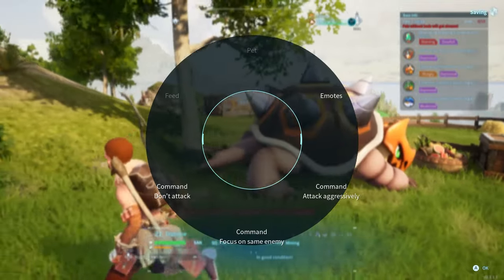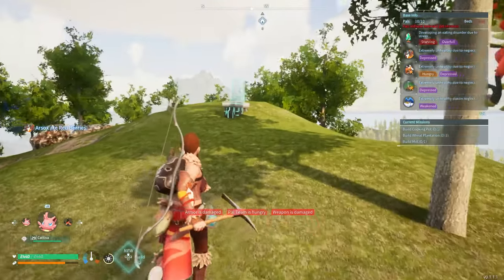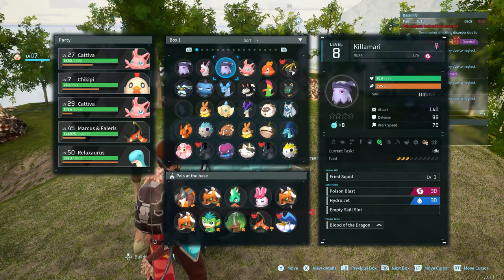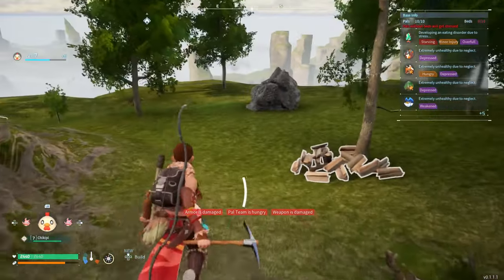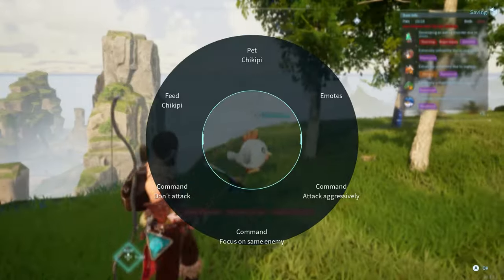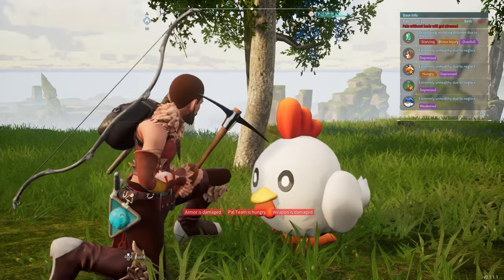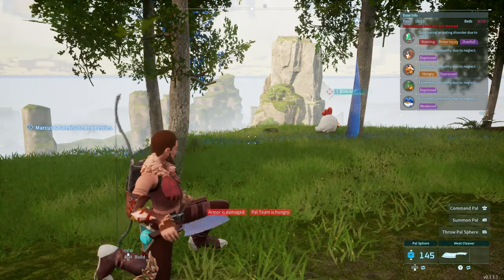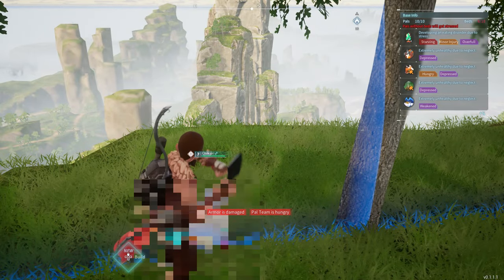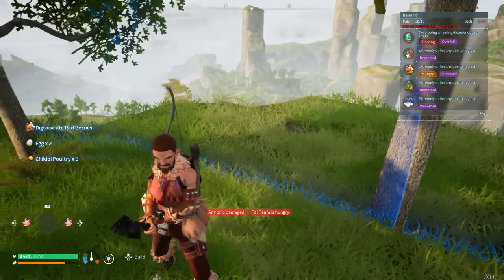Now, as you can see, I'll go ahead and show you real quick. When you go up to your pals — I guess I'll just butcher this Chickpea — how this works is when you summon your pal, if you click in the right stick on Xbox, it will state 'pet Chickpea,' which is something you can do. But when we have the meat cleaver out, it will state 'butcher Chickpea.' They blur it out.